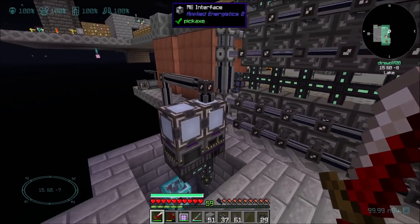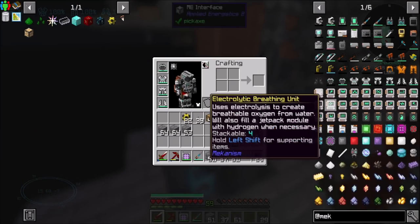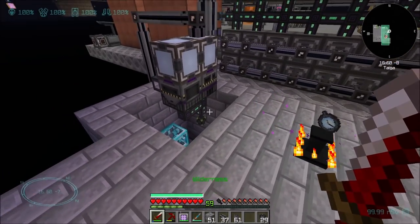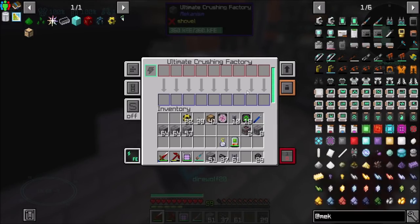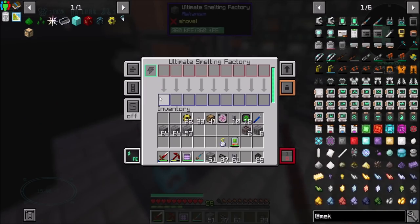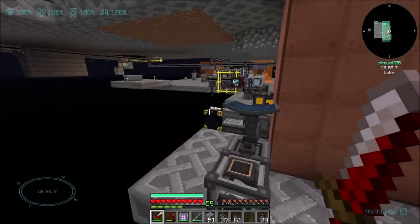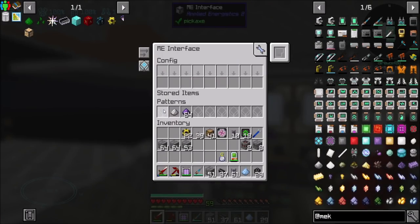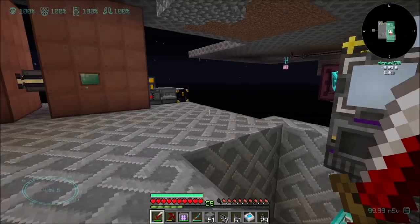Hello everyone, this is Daryl20 and welcome to episode 49 of Daryl20's Let's Play of Not Too Complicated, where today I'm setting up ultimate crushing factories — split on and split on and smelting factories over here, because between episodes I've been making lots of stuff, but I also realize that the stuff I'm making lots of, I'm not making enough of.